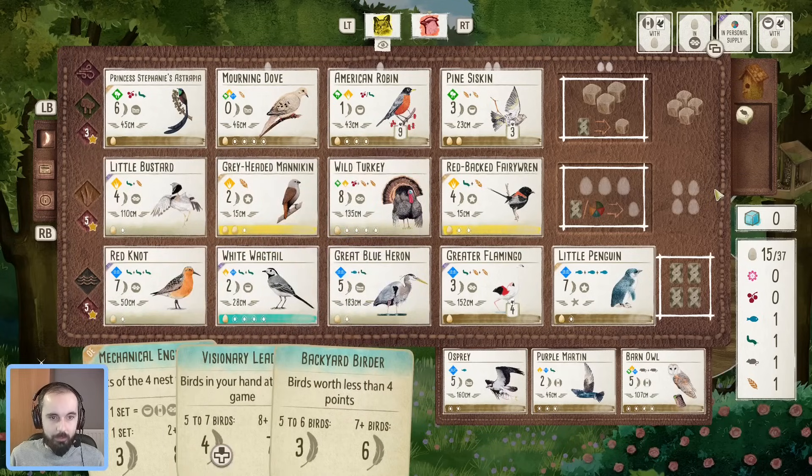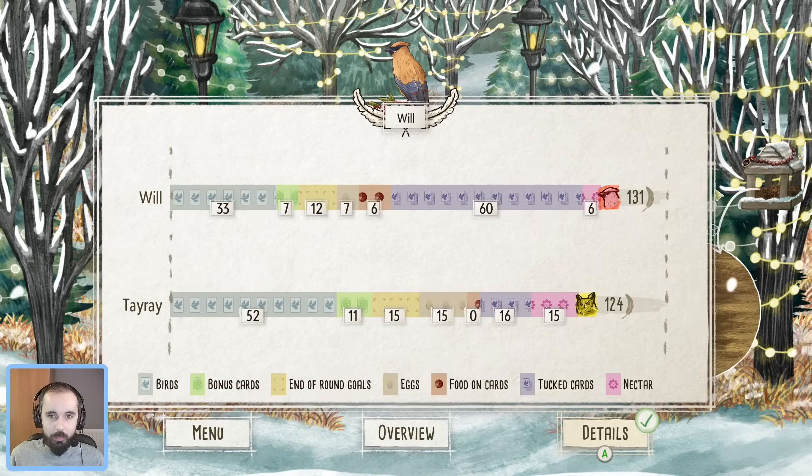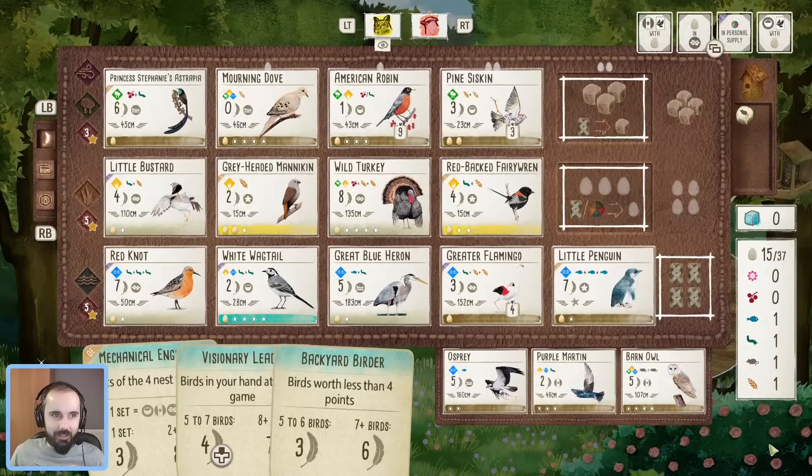Mechanical Engineer for Teire — maybe not so nice on the Visionary Leader, but at least squeezing a few points out of a backyard bird. Very interesting game — two very different ways to play, coming within seven points of each other. Now we get Teire back for the debrief. Good game, very close, very high scoring. He says he was surprised too — he thought I had it quite comfortably. Those nectar points can be sneaky at the end.